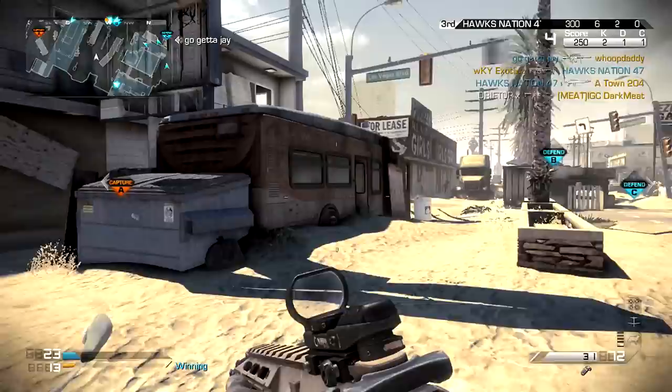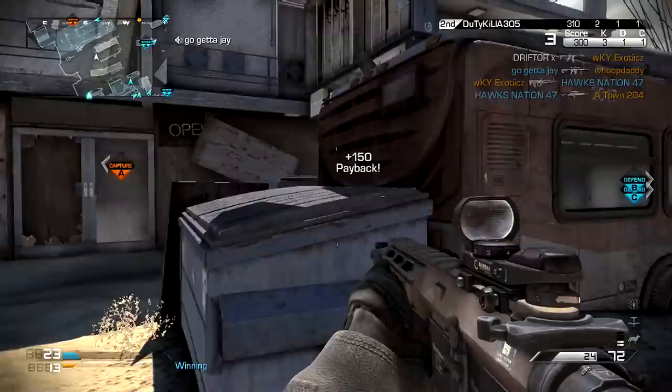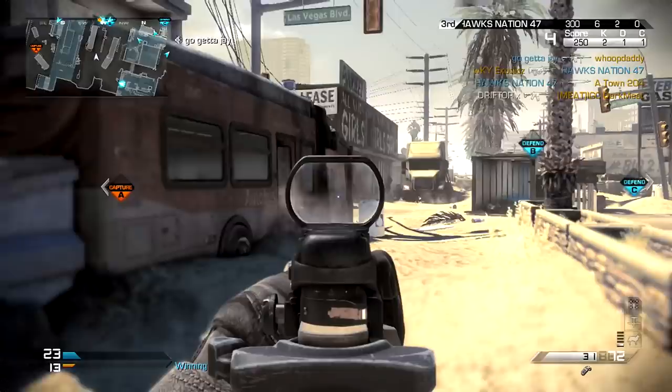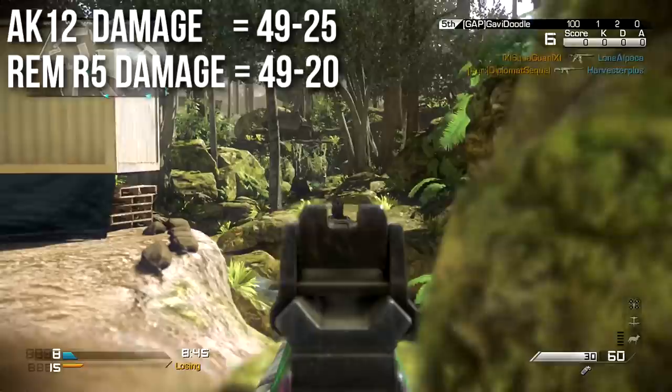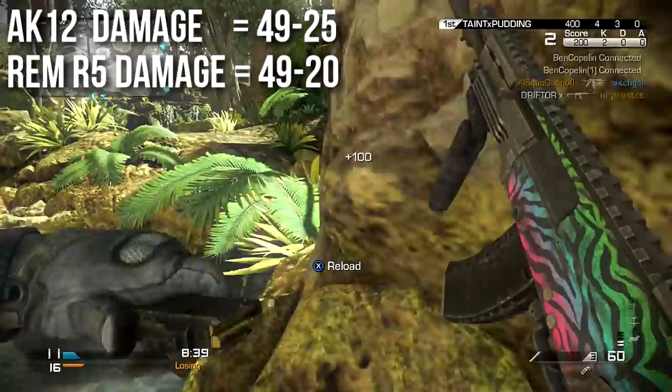Number one is damage. The AK-12 will deal 49 damage in close quarters combat but drop off to 25 at a distance. The Remington R5 will do the same 49 up close but drop off to 20 at a distance instead of 25. That means the AK-12 is a 4-shot kill at long ranges and the Remington R5 is a 5-shot kill at long ranges — one fewer shot to kill with the AK-12.